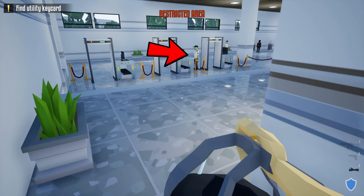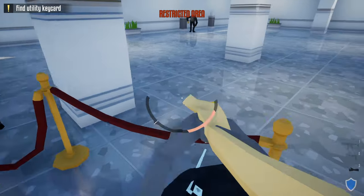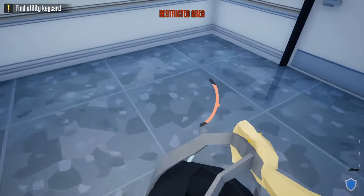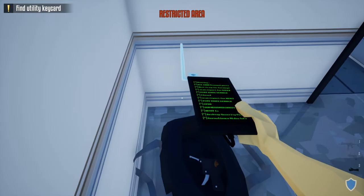Once inside, hide behind this pillar and wait until the guard in the middle goes back to his post. Once he moves, head over here, jump over the rope, and head over to the utility room. Take your hacking tool and hack the utility door.